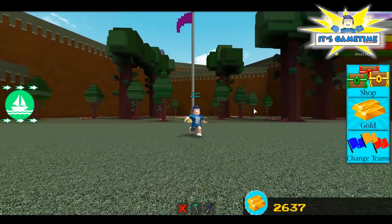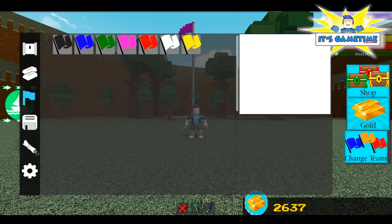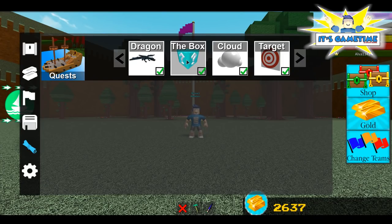Alright, so to start the game, as always, click on change themes, click on the quest icon and click on the box because this is what we're gonna need.